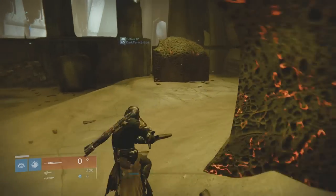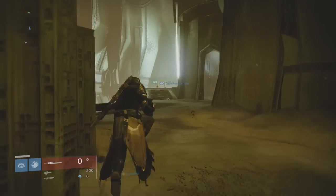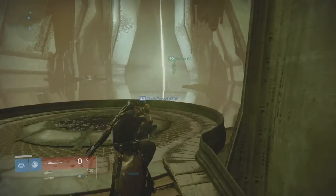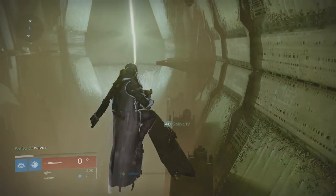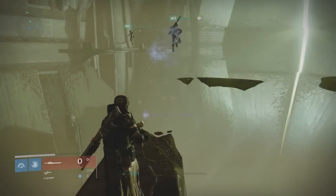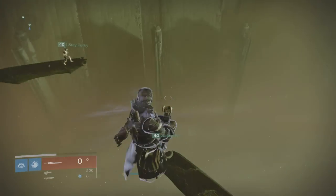You're going to see many platforms that aren't actually there, but if you jump and try to reach a platform it will appear right below your feet. It's kind of like the Vault of Glass disappearing platforms, but you need to activate them yourself, or with up to two other people.